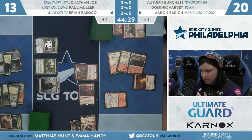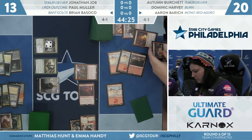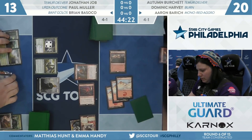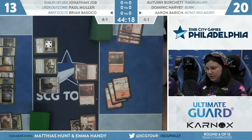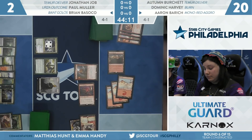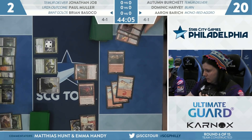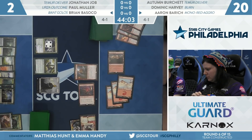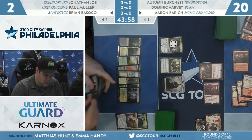Aaron is basically going to use the whole hand here — spectacle is triggered. Slaying Fire, Skewer the Critics — a total of 11 damage in burn, because of Torbran. All of it upstairs, ignoring the creatures. Brian goes down to two. When one red deals five damage, that seems pretty nice. We've never met an Arboreal Grazer that mattered, and that's the draw of a ramp deck — it doesn't play removal, so something like Torbran just sits around.